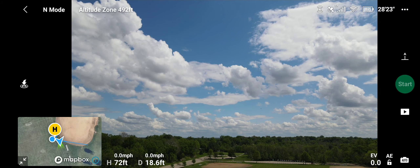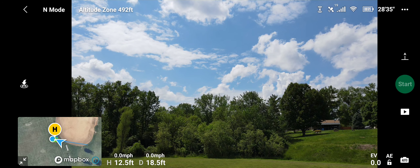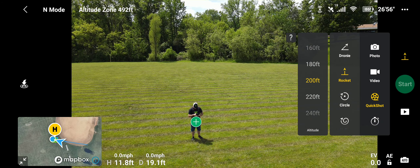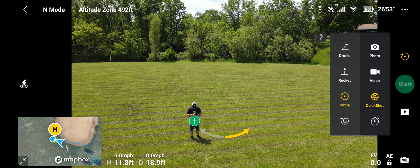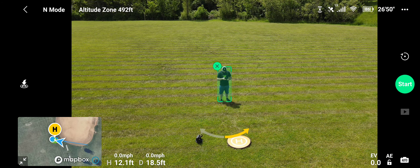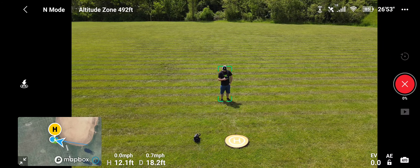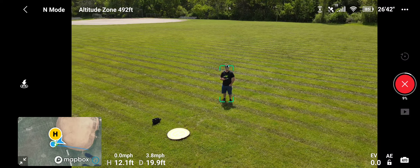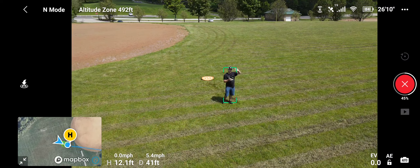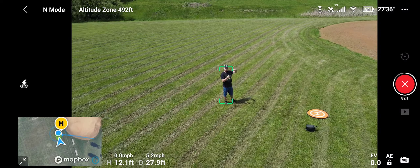Let's bring her back down and try a different quick shot. Let's try the circle — select the plus because I'm the target I want it to circle around. You can pick either clockwise or counterclockwise; let's do counterclockwise. This one will just circle around me at the altitude already set, do a full circle, come back to its start point, and stop on its own — which I like.